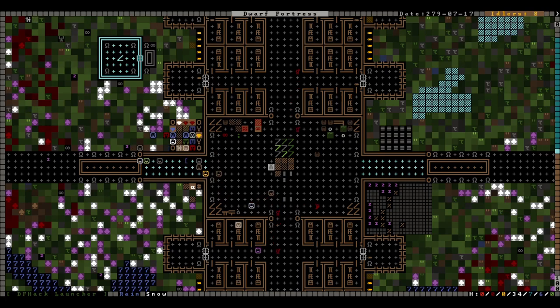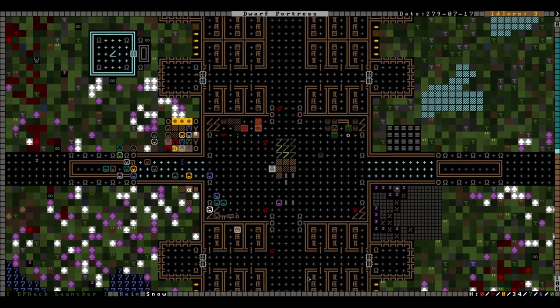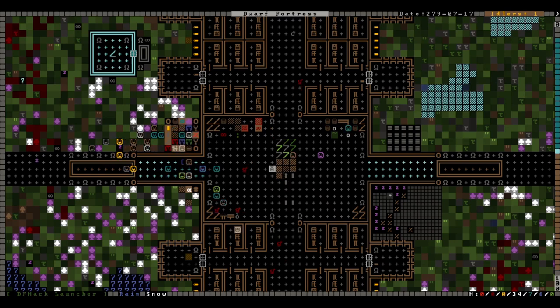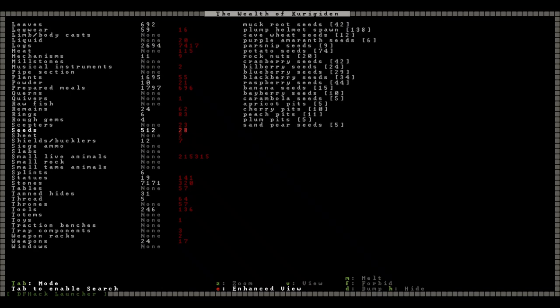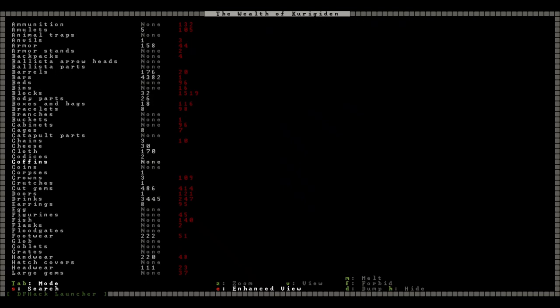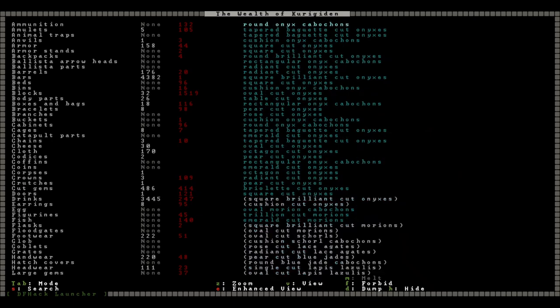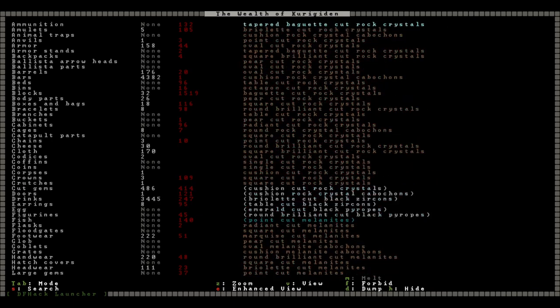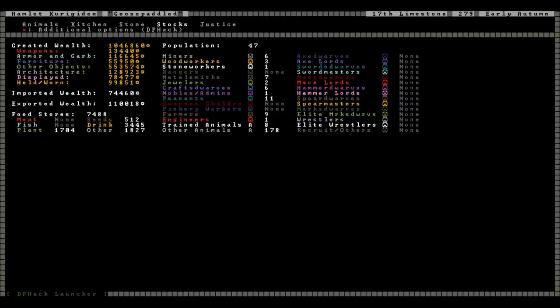A few months have passed and the traders are here. We have completed all of our trades. We traded away a bunch of crafts and some prepared food — we're not exactly short on food. In exchange we got many many cut gems — they brought us so so many gems; I forgot we asked for those last time.